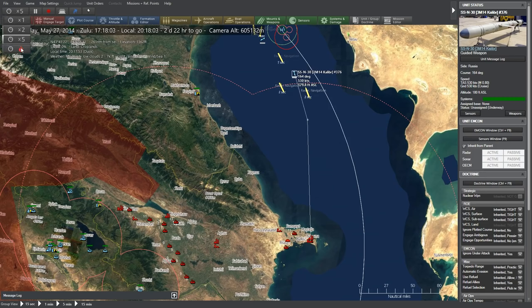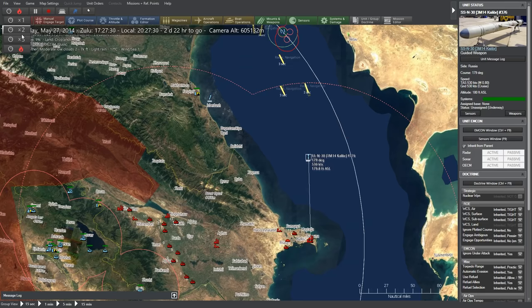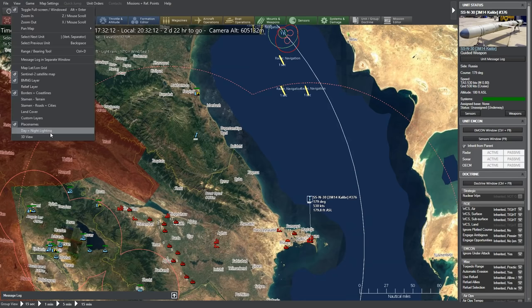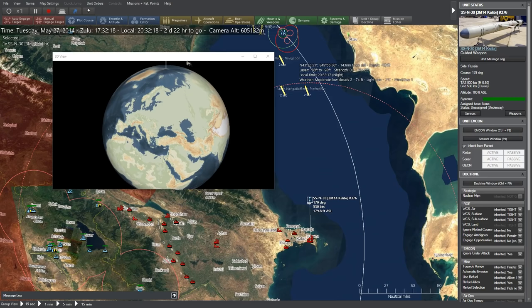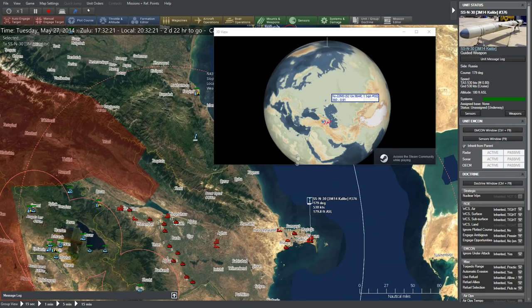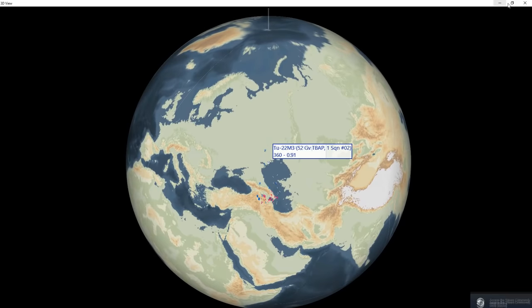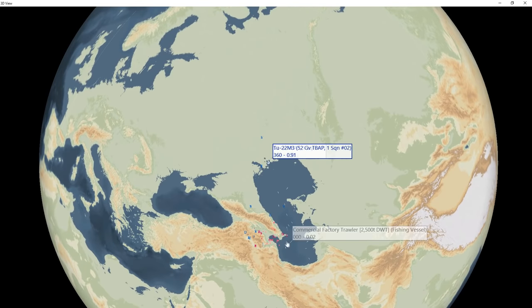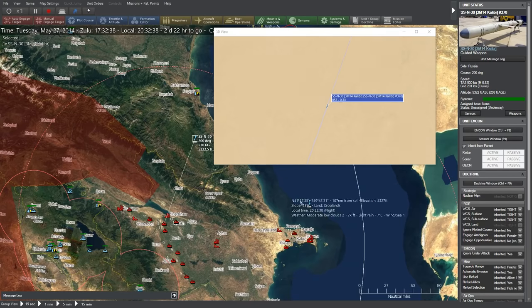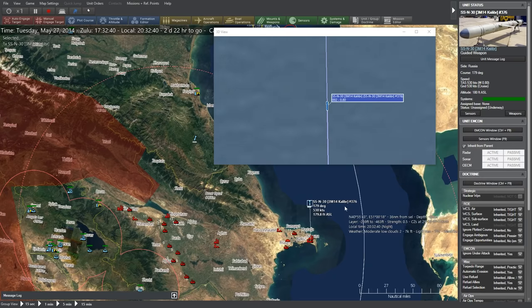The missile is coming in to his target — let's slow things down. Going into full-screen 3D mode. He's going to get here soon. He's pretty close to the surface. The missile is coming in at around 330 feet off the ground. They shot it down! An SA-20 intercepted the first one, and the second missile missed. So they shot two SA-20s — one hit, one missed.